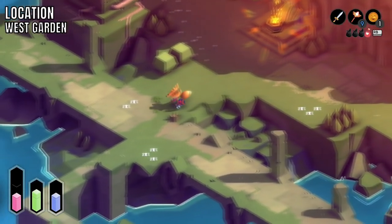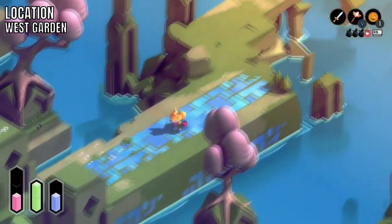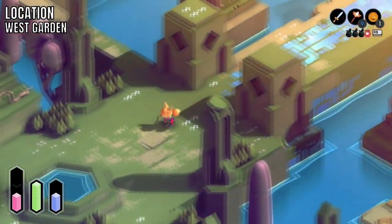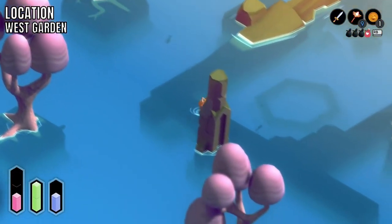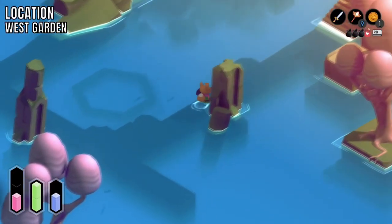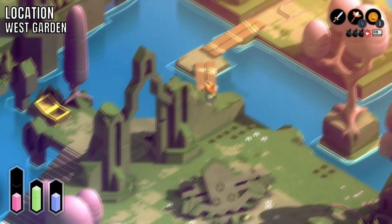Next we're going for the magic dagger, which is found in the west garden — the second area of the game. You basically want to go into the water and cross it. I've sped this bit up just because it does take a little while to move in water as it slows you down, but the rest is normal speed.